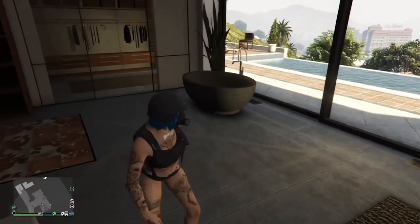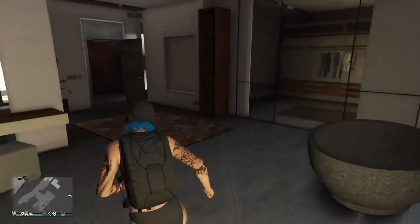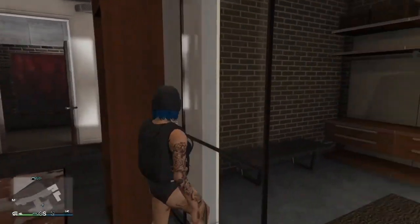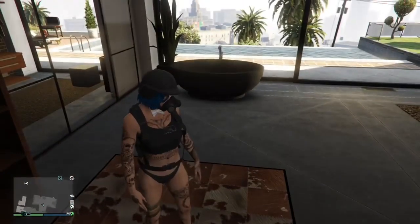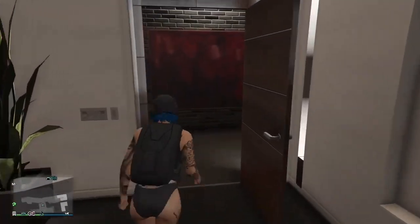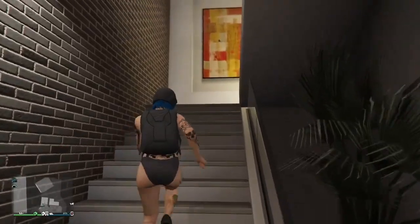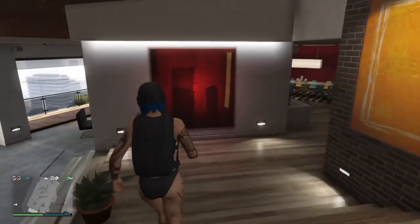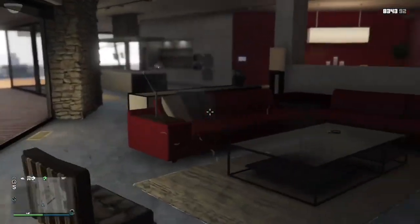You can also do this in Michael's house — I tried doing it in Michael's house before and I did get in there once, but then for some odd reason it wasn't working anymore. Anyway, that's the glitch, but I do want to show you around his house to make you actually want to go inside. This is his house — the living room.